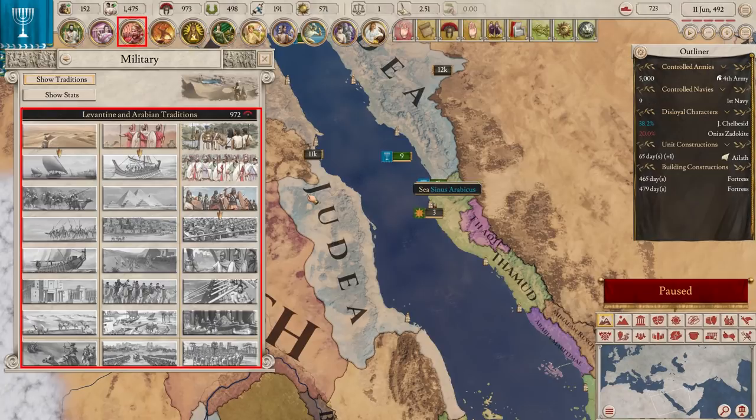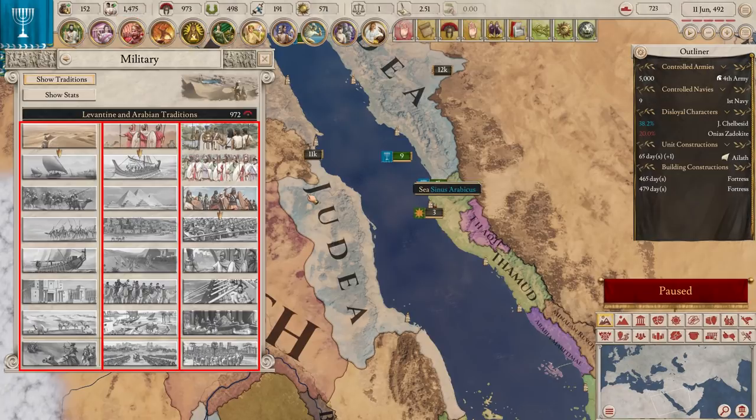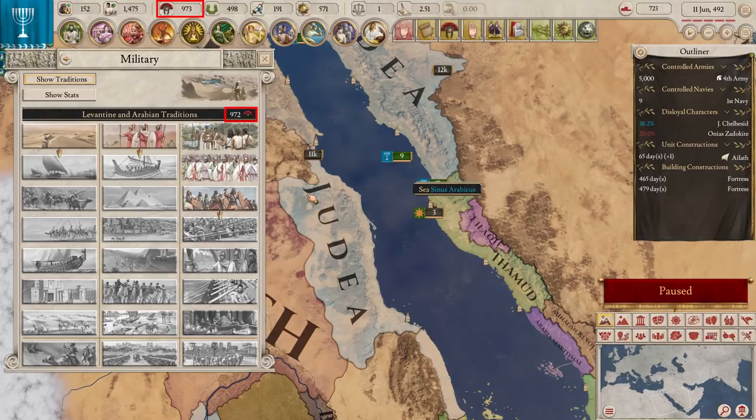All countries have a military tradition. Each tradition has three branches. Different traditions and branches specialize in different types of cohorts. You spend military power to get the next tradition in each branch. If you have all of a branch's traditions, you get a final very powerful bonus. With our military ready, and hopefully loyal, let's go to war.